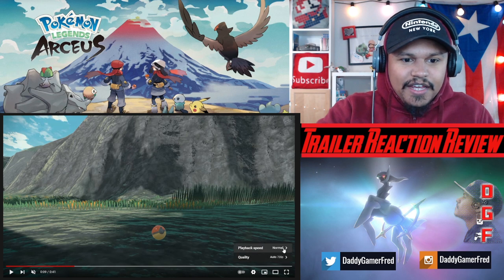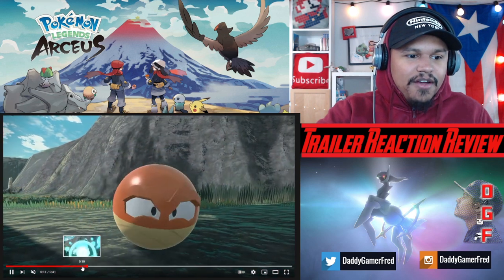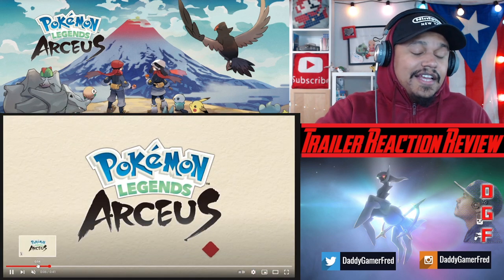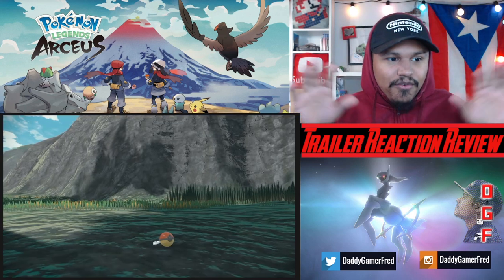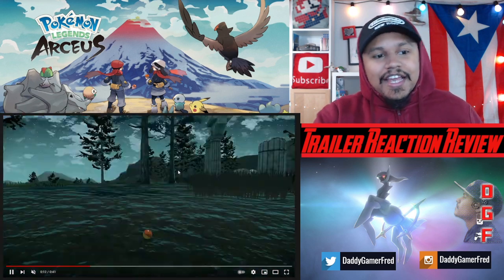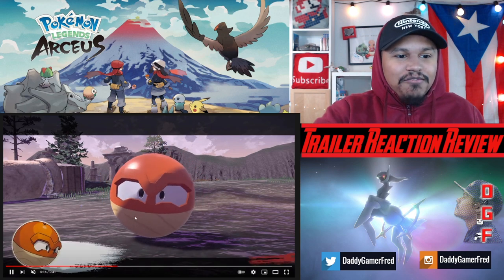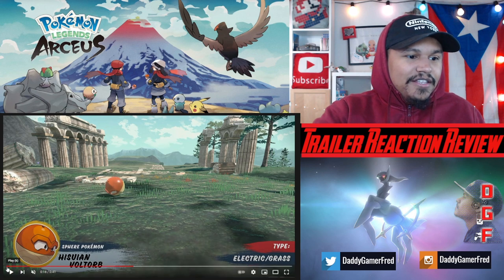I'm gonna put it at a lower playback speed because we do see a lot of interesting stuff in this trailer. We see this breakout-of-the-pokeball animation, which is pretty cool, and we get a close-up of the Hisuian pokeballs right there. I'm not gonna lie, it looks fly. I'm not a huge fan of the background — the low-textured mountain and the way the shadows are casting — but the Pokemon do look nice like always. This looks fire, especially with the engraved wood on him. Oh my god, the attention to detail is fire.